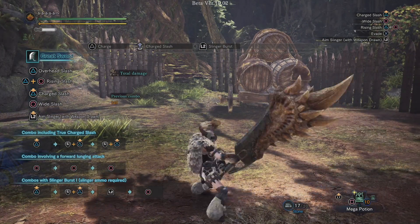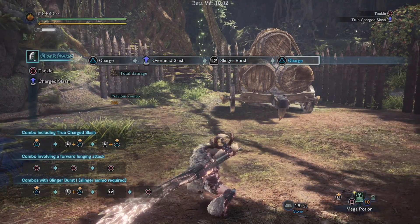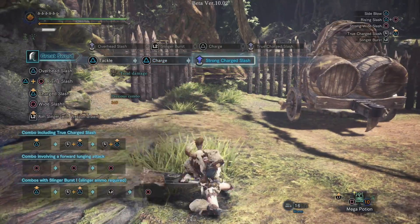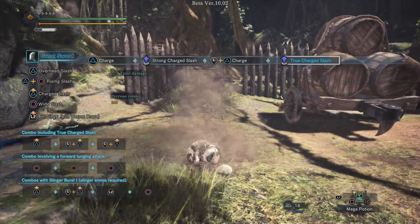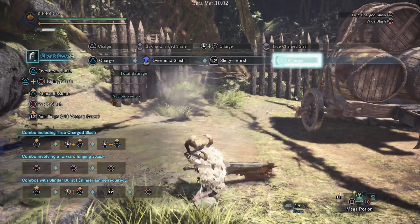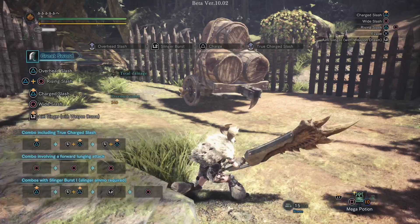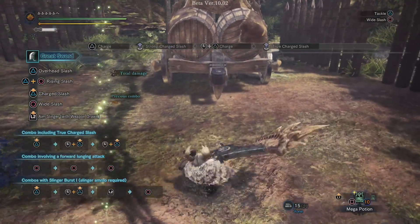Now there is one combo they added for the Greatsword, which is great: after you do that Slinger Burst, you can press Triangle and go straight into a true charge slash. Now because this is not coming out of the full combo, you do have to hold it for the 3 count instead of the 2 count. If we're doing it normally it's just a 2 count — 1, 2 — but if you're doing it from the Slinger Burst, it is going to be a 3 count.